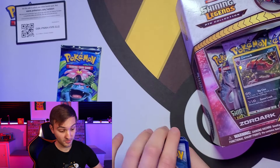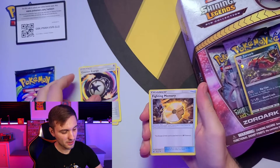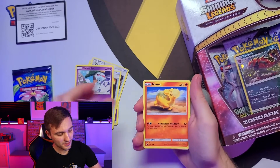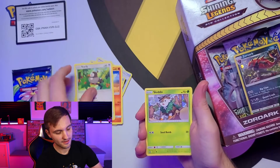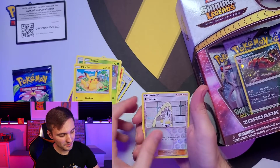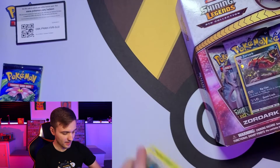Starting off with a psychic energy, counter energy, fighting memory, counter catcher, Chimeco, new metal, Starly, Skiddo, Pikachu — that's a weird card — a Lucamine and a Starrafter. Not a win to start off, but that's okay.